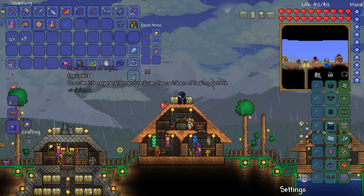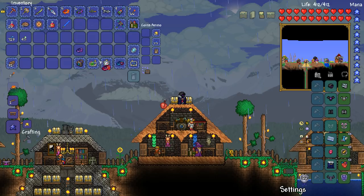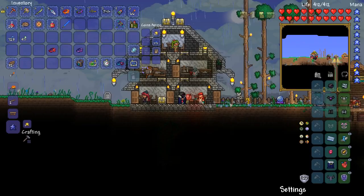Obviously there's some other things I want to try and get as well — maybe some wings, and the souls of night, which are going to be very useful to our cause. The mana regeneration band isn't going to be too useful. We are going to reforge the charm of myths to try and get ourselves a better something something. So let's put on the discount card and let's go to the reforger.